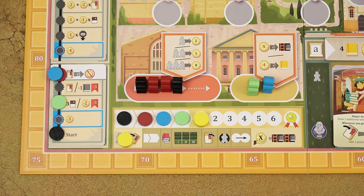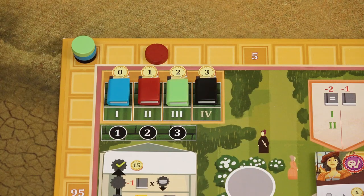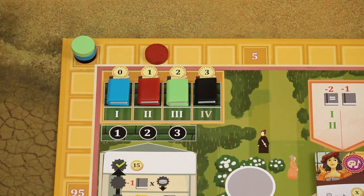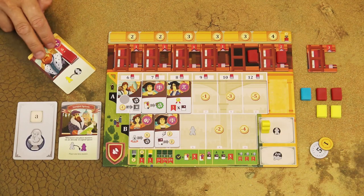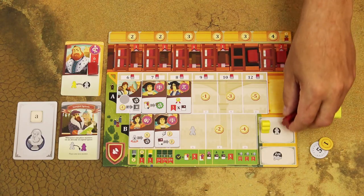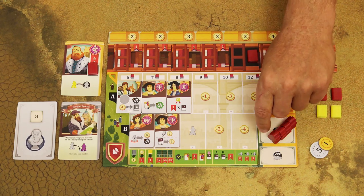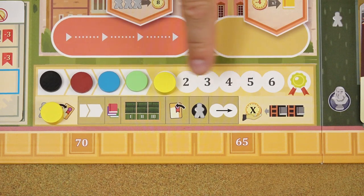In this example, blue player has the highest reputation, then red, then green and black. Take one textbook of each color from the general supply and place them in the reputation track based on the new reputation order. Then ready all your professors. Then all players take back their masters and place them in the archive space. Any tutors not spent during the round are returned to the general supply. Finally, move the turn marker to the next round.